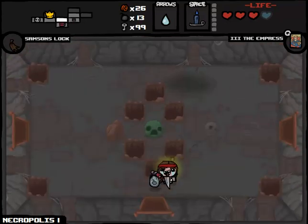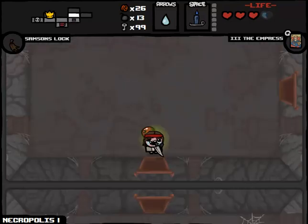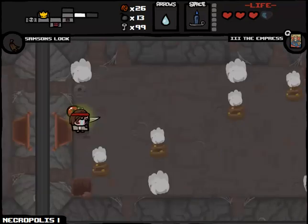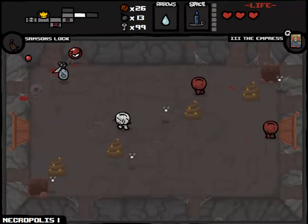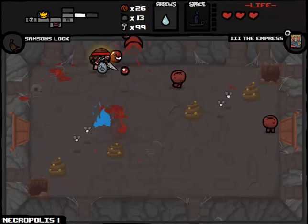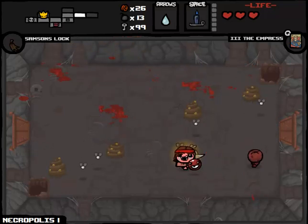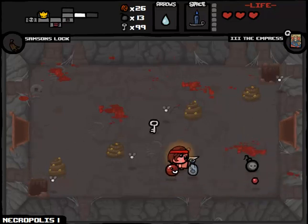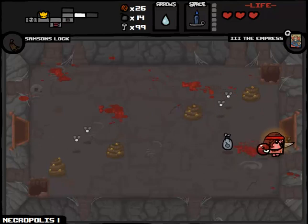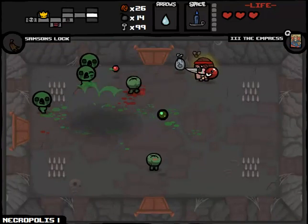I'm having second thoughts about the efficacy of this run, how successful I'm going to be. That was terrible damage to take against Blue Spikes. But at the same time, what is The Legend of Zelda if not someone succeeding over perhaps insurmountable odds? That's what we're going to try to do right here - how fitting is that? Hopefully we'll end up being able to make a good shop run or something.